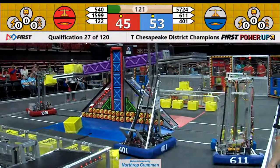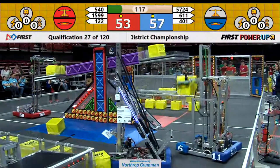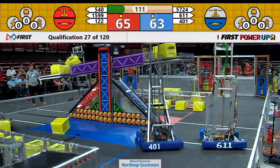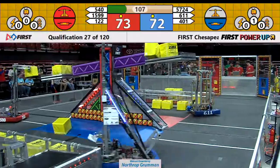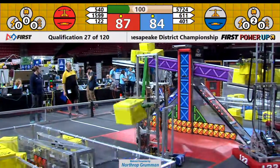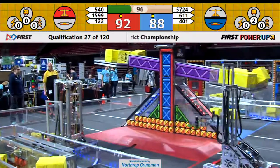They said, this is how you do it. The alliance partner of 1599 also placing cubes up there. Redd has two up there. 611, the Saxons, they place a cube. Both of these alliances are double-teaming the scale. Red currently has the advantage. It's a close match — just two points separate these two alliances. Blue Alliance needs to get ownership of the scale back, otherwise the Red Alliance will continue to dominate them.